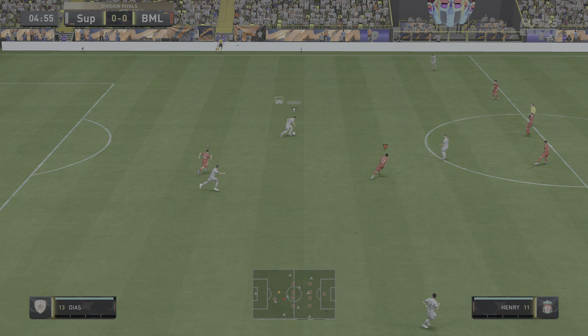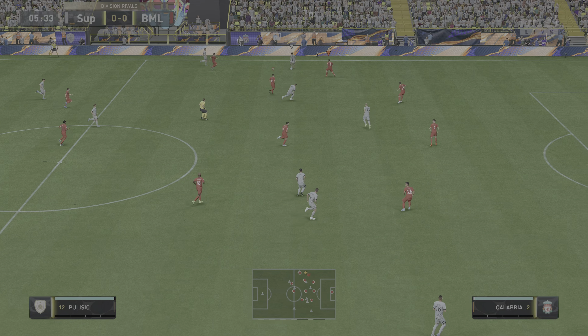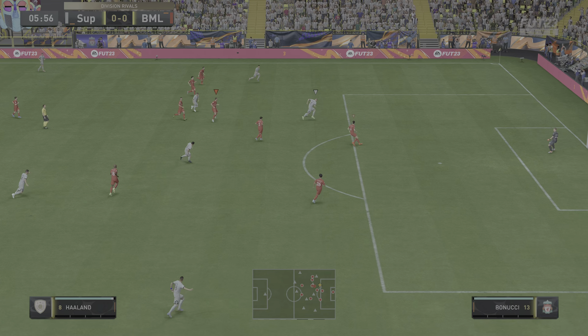And here's how the Bee's Knees will line up. Jordan Pickford stands between the posts. Gabriel Paulista plays alongside Leonardo Bonucci in central defence.